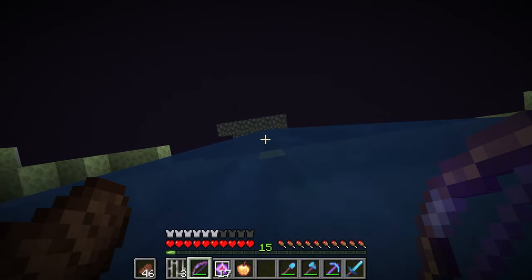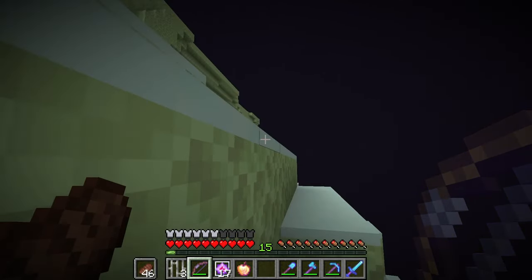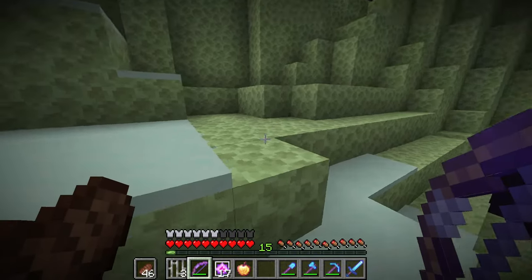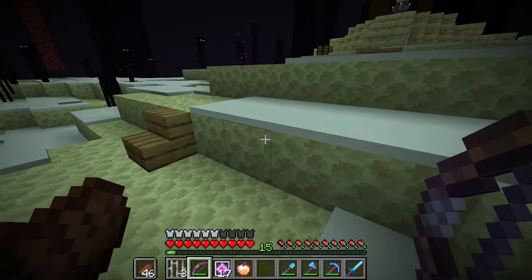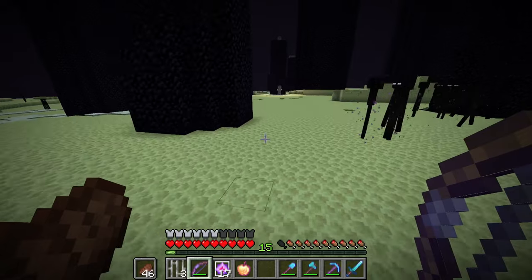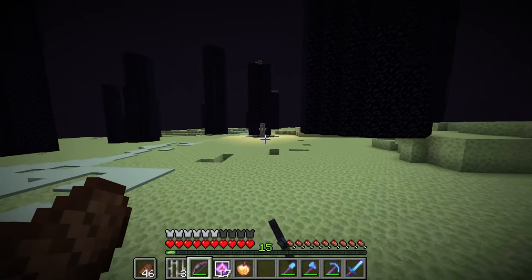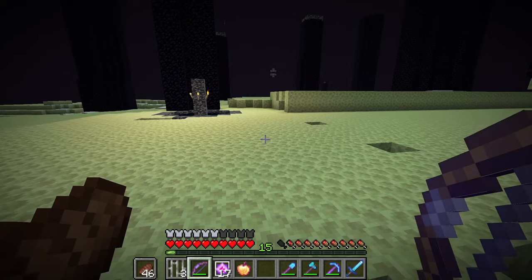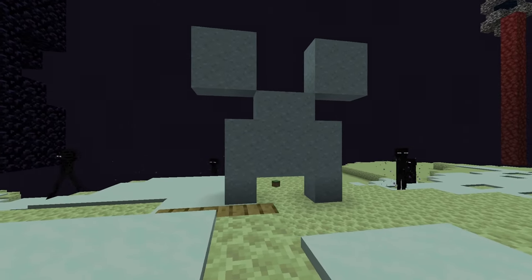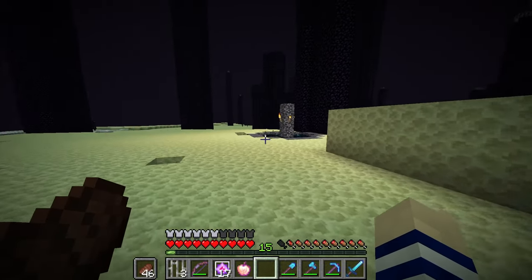In 1.9 that changed — it would form at any Y value but always at 0,0. When I updated I didn't fight the dragon, so it didn't know if the dragon had died or not. But since it said the dragon was dead and had been killed a couple times, it said okay, I'm going to place the portal at 0,0. Since I'd already had this portal here, I had to generate it by fighting the dragon in a snapshot. I made the creeper face out of clay — that's how you spawn the dragon before end crystals were introduced.